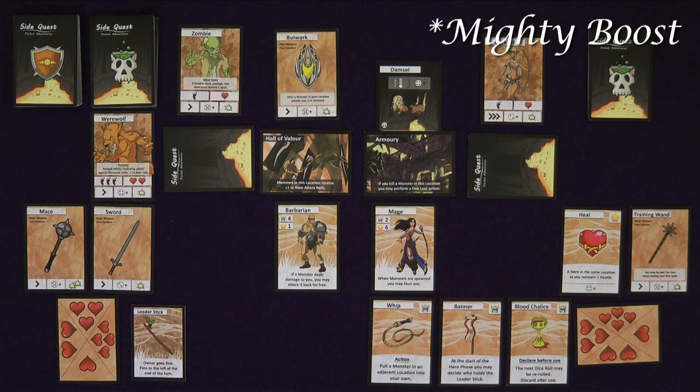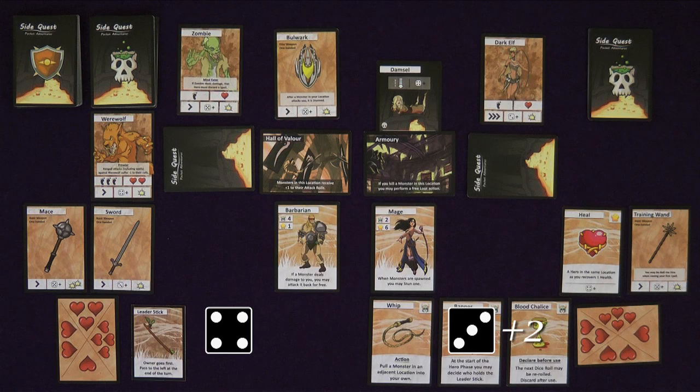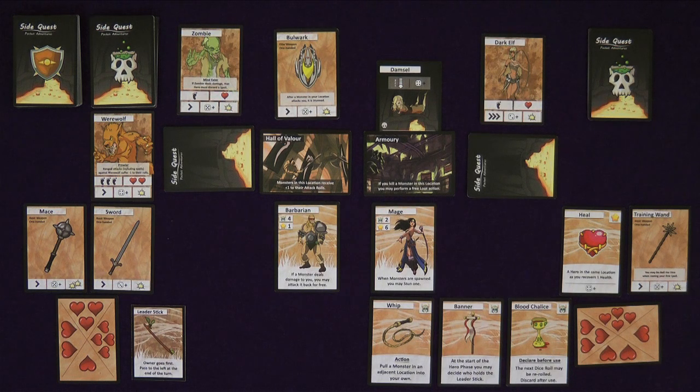Mighty Boost: after a player has rolled the dice, they can choose to spend some of their unused action points to boost their roll. If they roll a die on their first action, they can spend one action point to add one to the roll, or spend their remaining two action points to add two to the roll. This counts for all dice rolled by the heroes, including when looting.